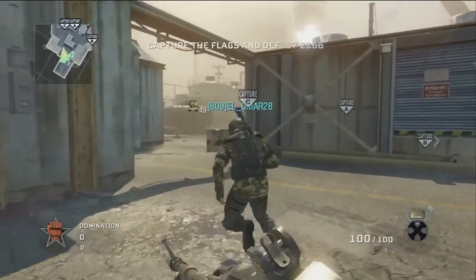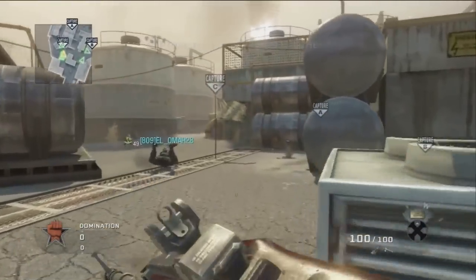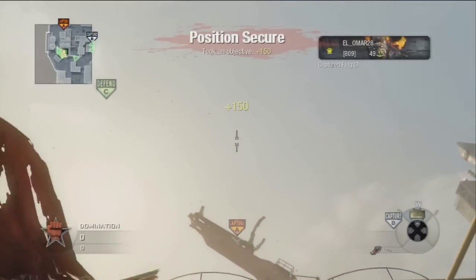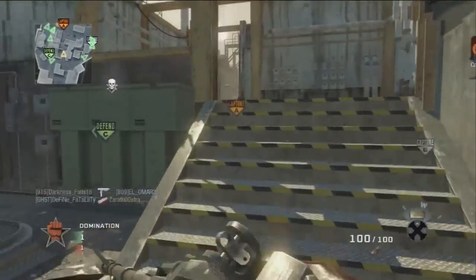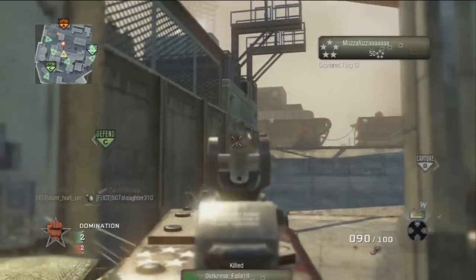Today we're going to be talking about the third LMG that you unlock in this game. My refrigerator just turned on and scared the fuck out of me. Scary fridge. Anyways, throwing a tomahawk right here from C to A, trying to get lucky, but I don't get lucky. Except for when I'm with your mom — I get lucky every time.